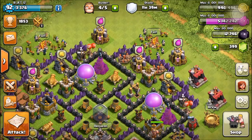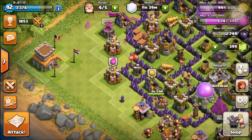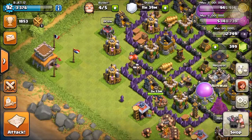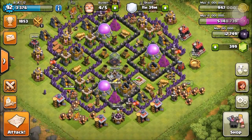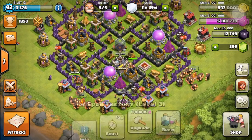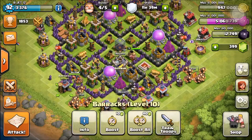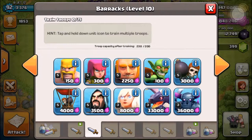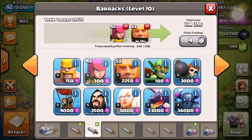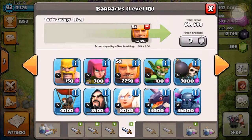Hello everyone, I'm back with another video. In this video I'm going to show you a very cheap go wipe strategy — it's actually more like a giant wizard archer strategy. I call it a cheap go wipe because you use the giants the same way you use the golems and the pekkas.